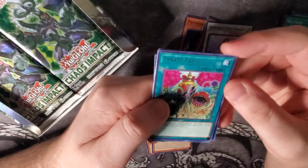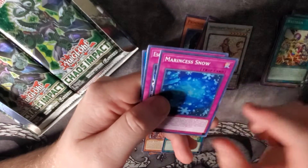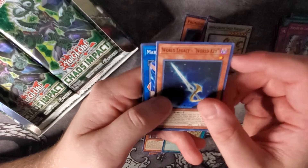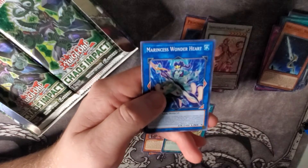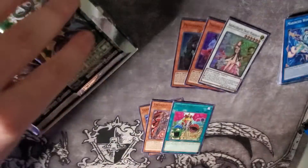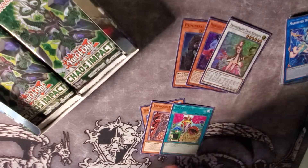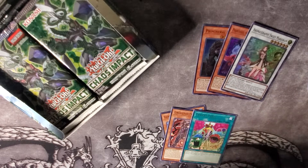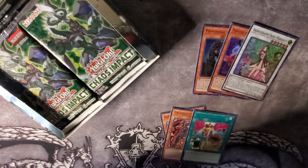We got Tyrant Farm for a rare, Marincess Snow, Escape of the Unchained — another Unchained card — World Legacy World Key, and a Marincess Wonderheart. Decent cards so far. I'm more excited about the Unchained Aruha than anything. Wish I would have pulled that as a Prismatic, but we'll see what else we can get.